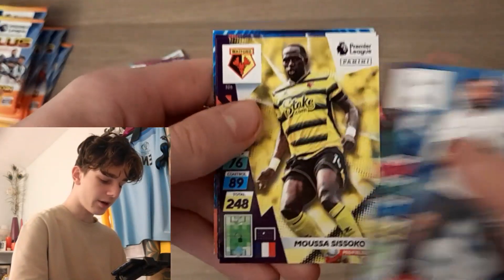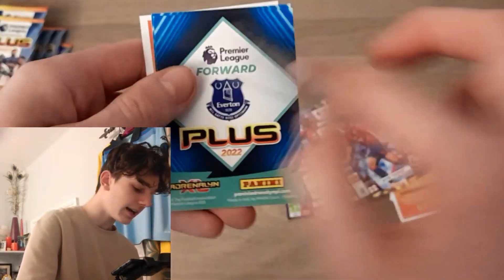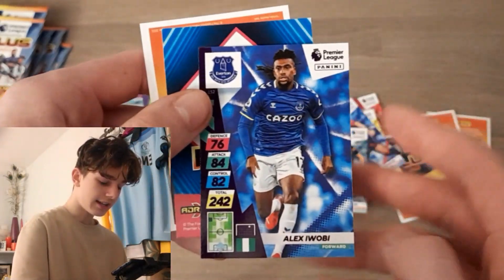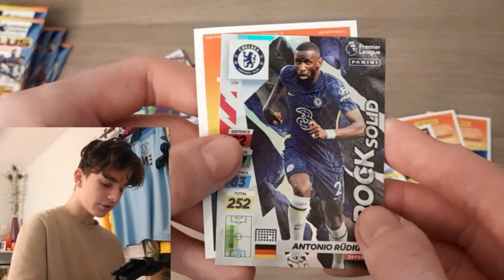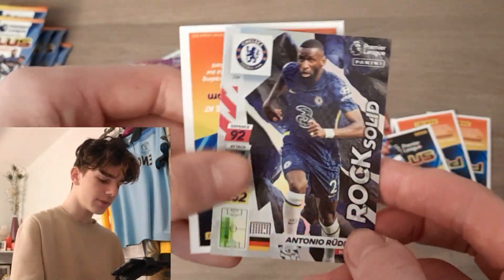We start off with Steven Bergwijn, Sissoko, Tomkins, and another Matt Ritchie. We've got Alex Iwobi — just the one insert here. We've got Rock Solid Antonio Rudiger — will he still be at Chelsea? Who knows? That is a phenomenal card.